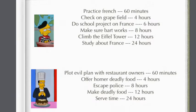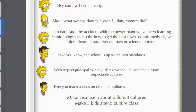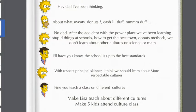I've actually provided a tiny bit of dialogue for Caesar and Ogolin. This is how I think it should start — it should be with Lisa. It goes: 'Hey dad, I've been thinking.' Homer replies guessing: 'About what sweetie? Doughnuts? Mmm. Cash? Mmm. Duff? Mmm. Duff?' — you know, kind of a joke.